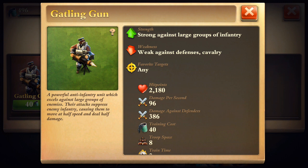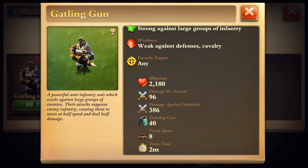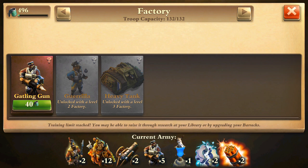They're basically stronger archers, but they take a lot more troop space — eight troop space. They make infiltrate units deal half speed and have burst damage, so hopefully that'll be good.